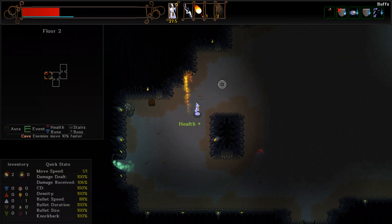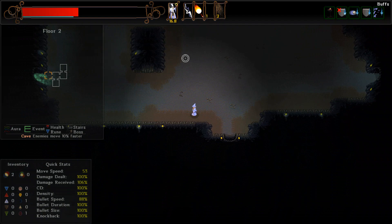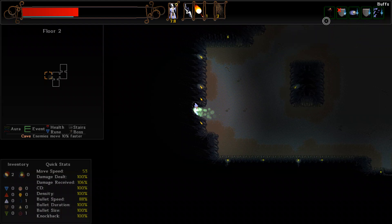There we go - two health units, so that'll give us what we need. Let's see - those things didn't have anything unfortunately. A floor exit too, so this is quite the room. In a weakened state, your power is growing. I think it depends on how difficult the room is - if it's an easy room our abilities grow, and if it's a hard room our abilities decrease.